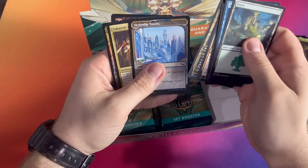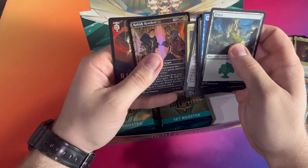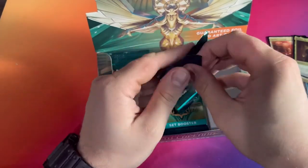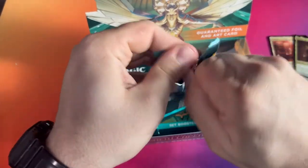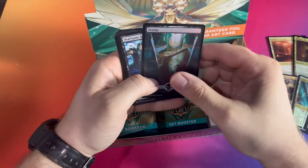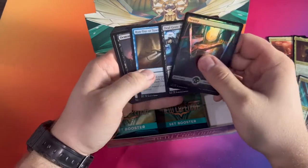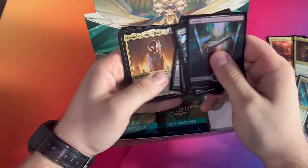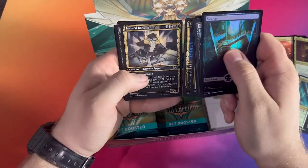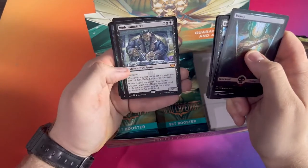Booster Charm, Skybridge Tower, Cabretti Ascendancy. And we got Foil Rackus Gravelers in the Showcase — very cool. Showcase looks really nice in this set. More shield plus-one counters. Foil Swamp — that's a really nice Swamp. I will say guys, the lands they've been coming out with have all been really, really top-notch lately. Masked Bandits, Raccoon Rose — that's my boy right there. And we got a Body Launder.